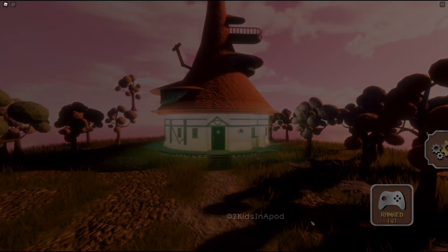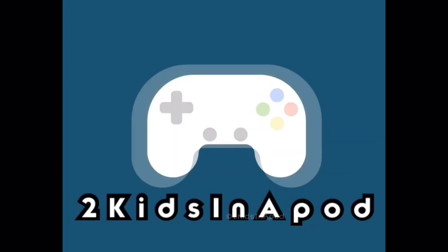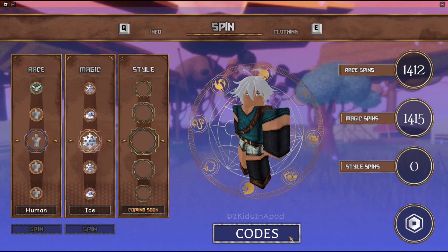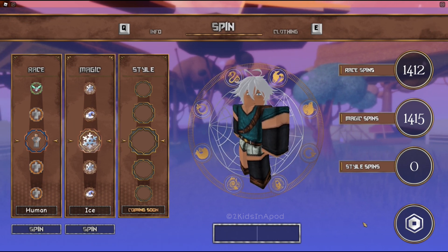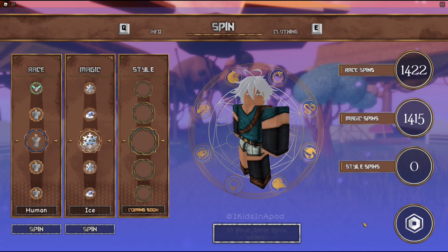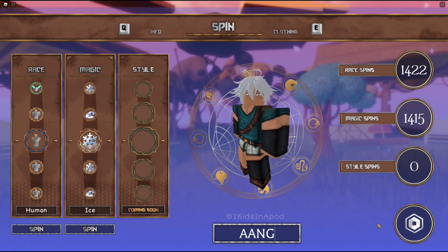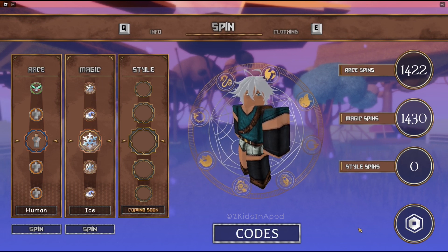Go ahead and click Customize under Escanor and you're gonna end up on this page. Click the Codes tab at the bottom and type in 'aang111' — that gives us 10 ray spins. The next one is 'aang2ang2' and that gives 10 magic spins.